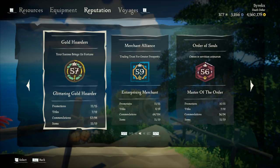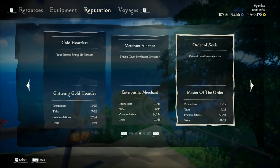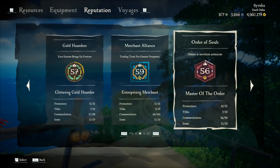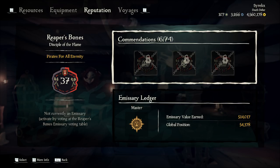The trading companies are the Gold Hoarders, Order of Souls, Merchant Alliance, Hunters Call, Sea Dogs, and Reapers Bones. The Hunters Call and Sea Dogs are not worth grinding — the Hunters Call takes ages to level up, and the Sea Dogs require a completely different game mode. Stick to grinding the Gold Hoarders, Order of Souls, and Merchant Alliance. If you enjoy PvP, swap one of these for the Reapers Bones.